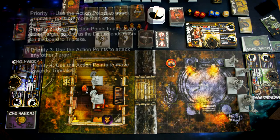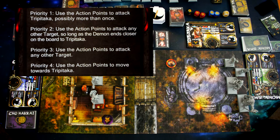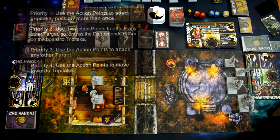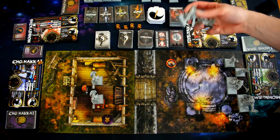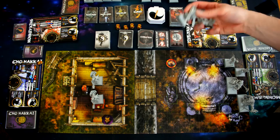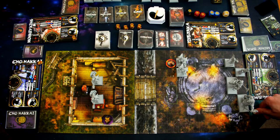The third phase is the demon phase. Demons are controlled by a core set of rules and principles — no single player controls them directly, and all players enforce the rules together. If there's any rule discrepancy, always side with the rule that makes it harder for the pilgrims. Demons activate their models and spawn new ones from active demon gates. Trip is their priority target because he's the only one who can seal the gates; all other companions are there to support and protect him.